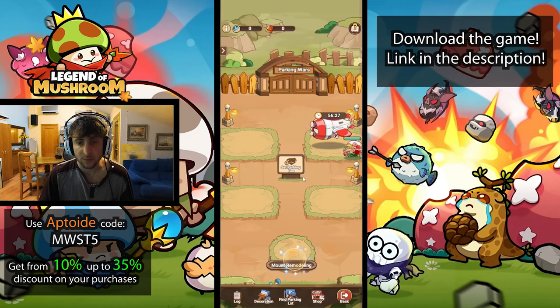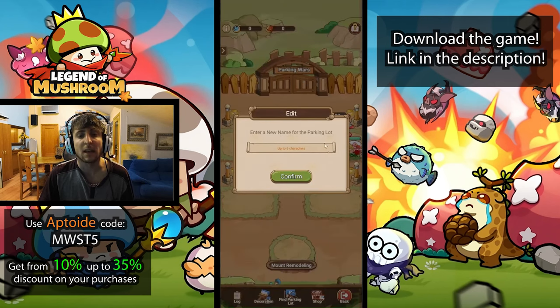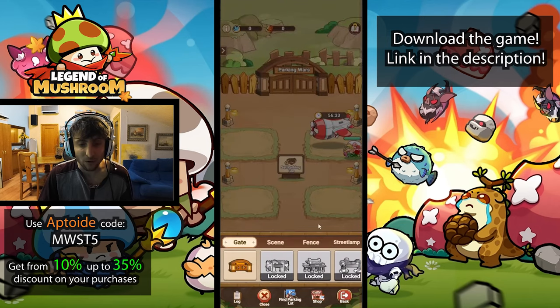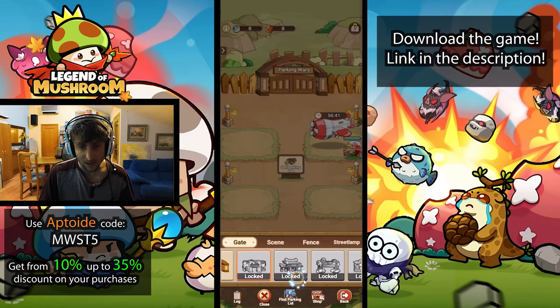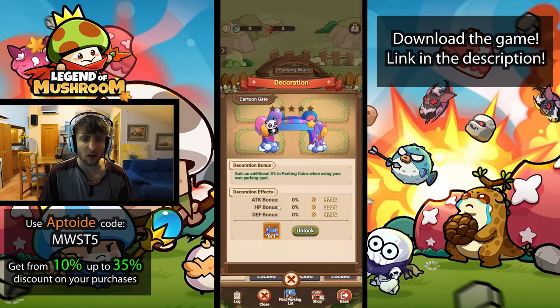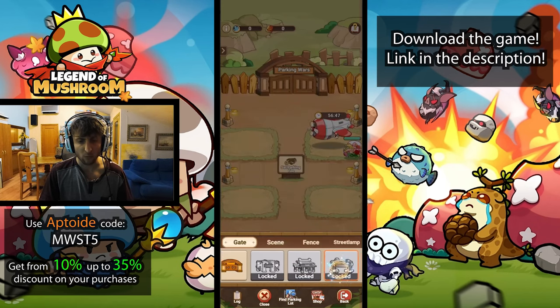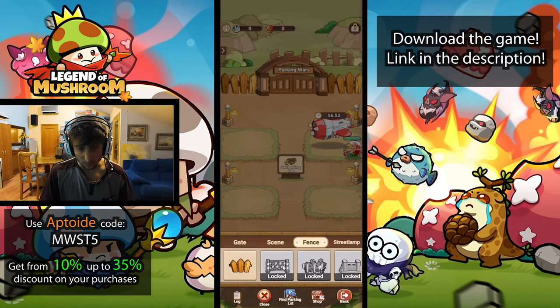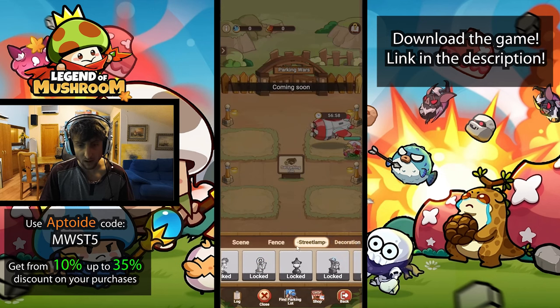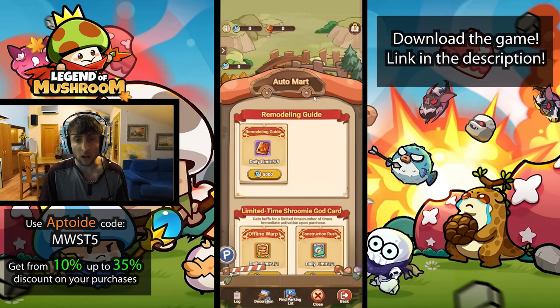We can choose to park, name our parking lot, and decorate it. Decorations do give bonuses, so you want to be unlocking this stuff. You can probably equip one at a time. There's the fence, scenes which also upgrade bonuses, and a street lamp, plus some coming soon options. There's also a shop.